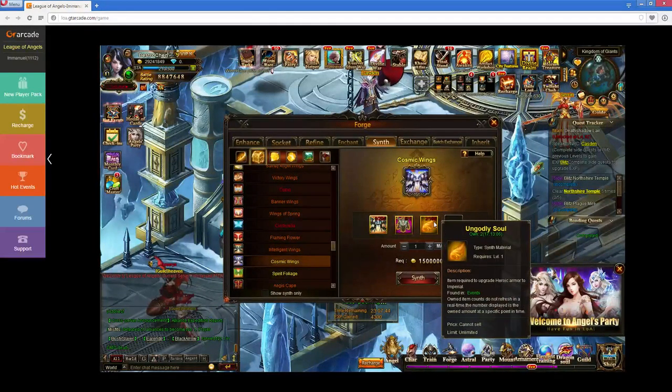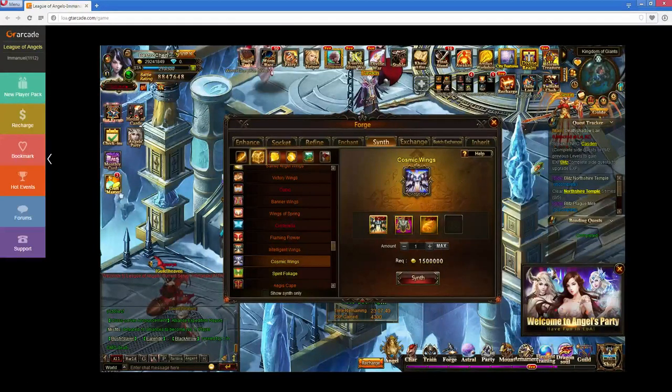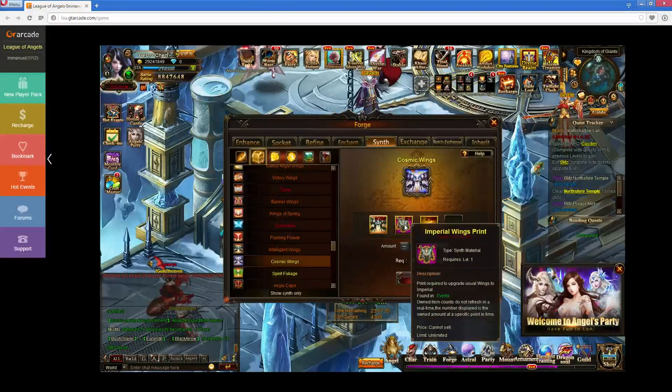Because 200 Intelligent Wings are also in the recipe for the Cosmic Wings. The thing about the Cosmic Wings is you also need 100 Ungodly Souls, which you can get from Master Craft. And then you also need this Imperial Wings print. The thing about this Imperial Wings print is it's been around — the item has existed somewhere in the coding since Cosmic Wings were introduced to the game a little over a year ago.